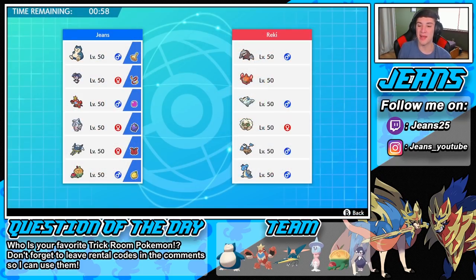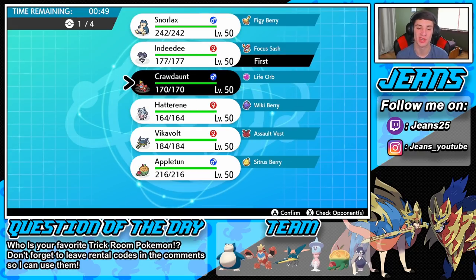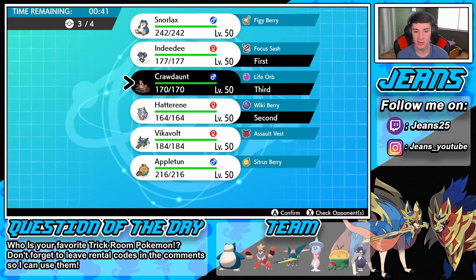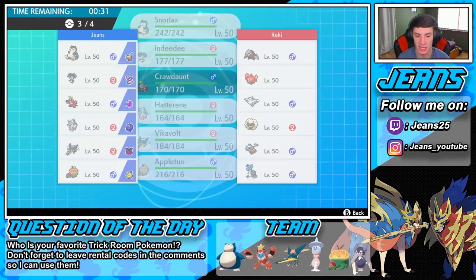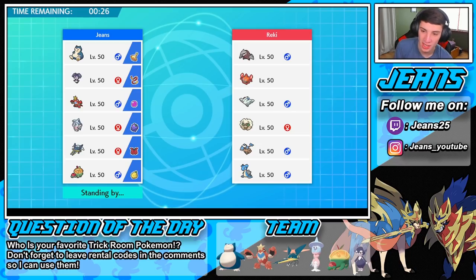This guy might be rolling with a G-Max Lapras. That thing is just so strong in this new season — we used it in my last video and it was rocking out, setting up Aurora Veil. We're going to go Indeedee and Hatterene again to get that trick room set up, then Crawdaunt and Vikavolt. Same team could work out here — I kind of need something to counter Lapras, and Vikavolt has the Assault Vest. I think he's going to go Whimsicott and Lapras and try to G-Max right off the bat.